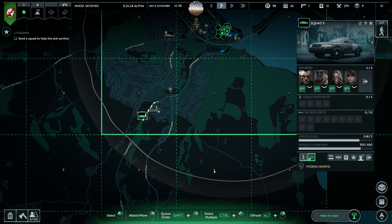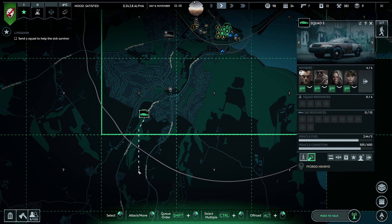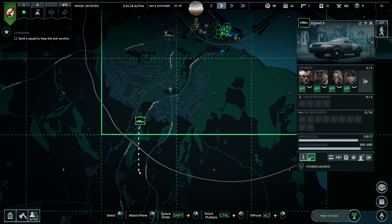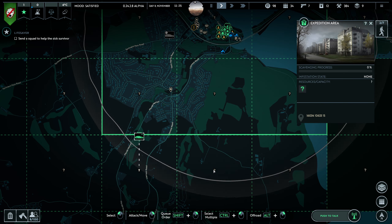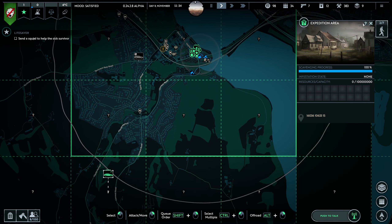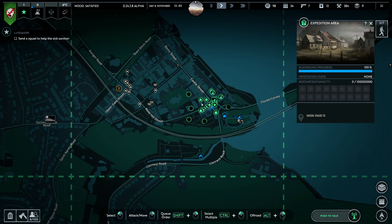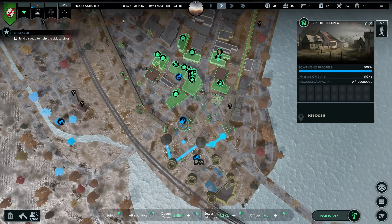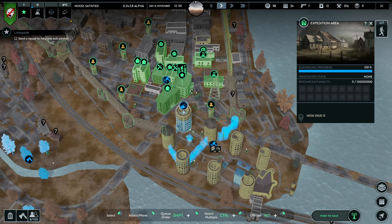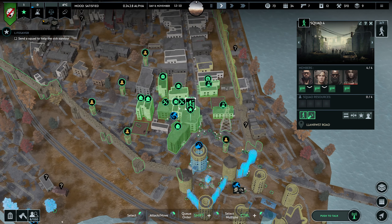Why are they not going to the expedition? Okay, now they are — that was weird. Imagine us having a remote HQ that we can use to generate resources — that would be a really good one. Oh, they're getting resources from here!